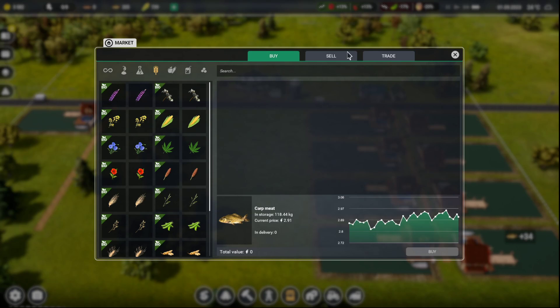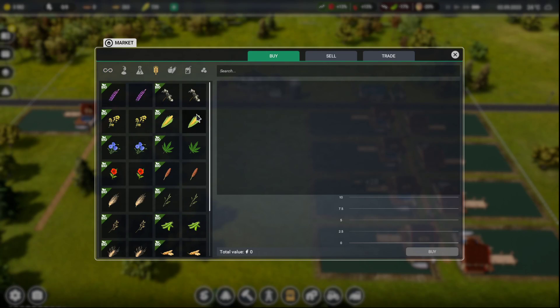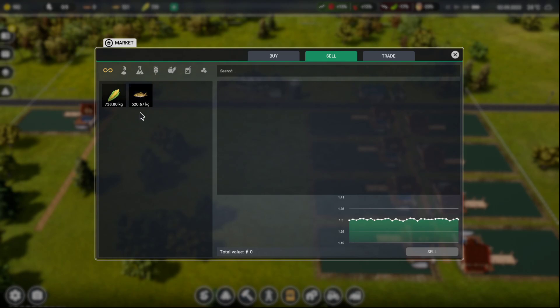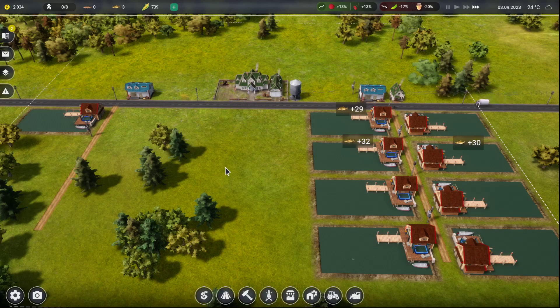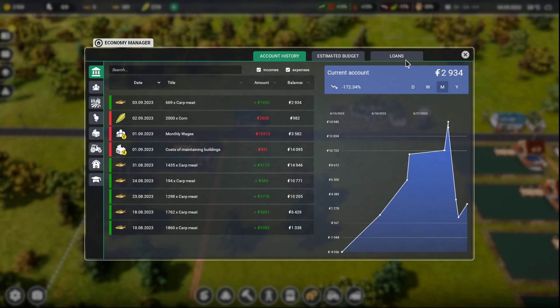Do I have enough now? Yeah, I can — I've got enough left over to buy the corn that I want. I could take out the loan to get the house, just so I could start turning a profit on stuff I'm losing money on. Yeah, let's do that — since it's the beginning of a month, this is gonna hurt.